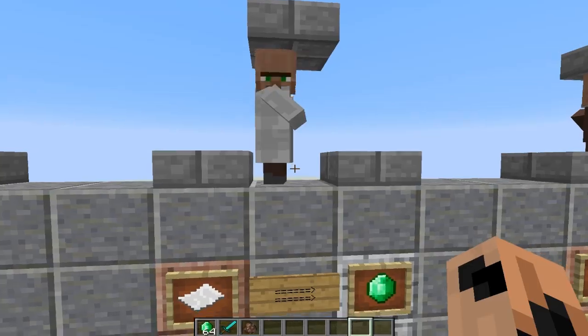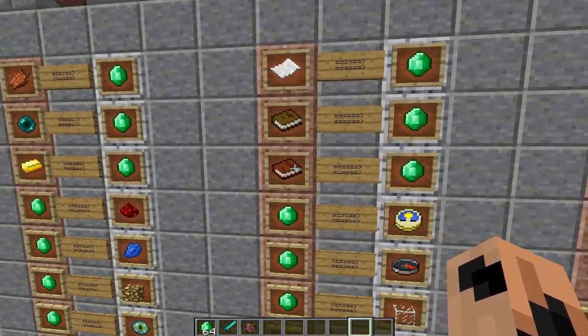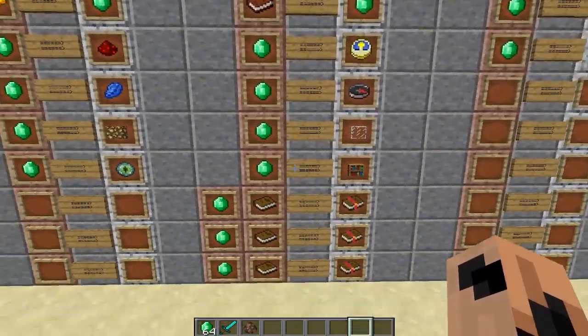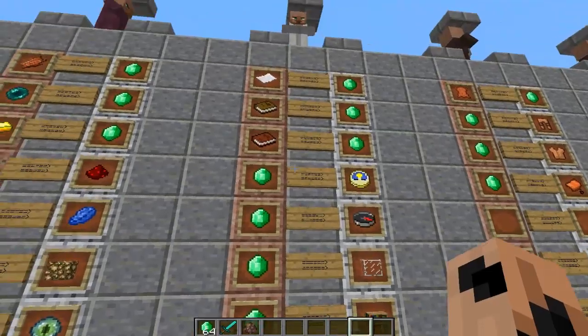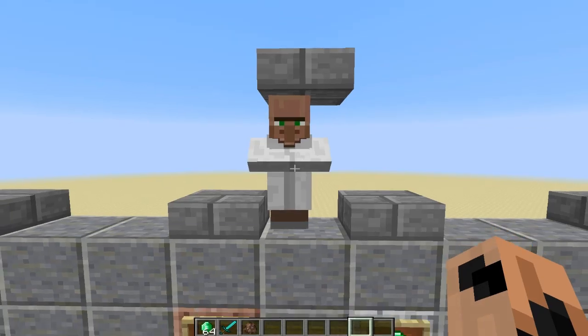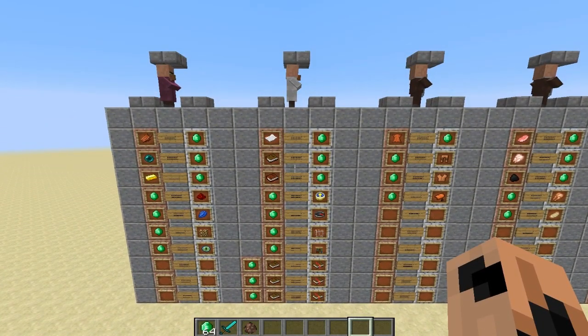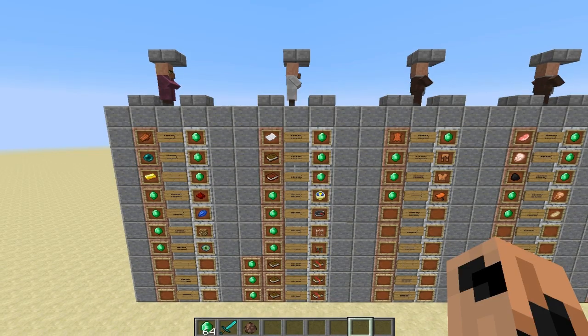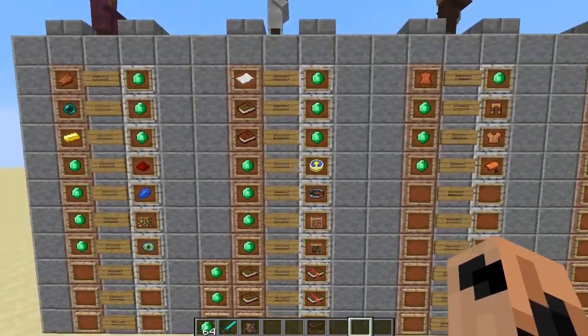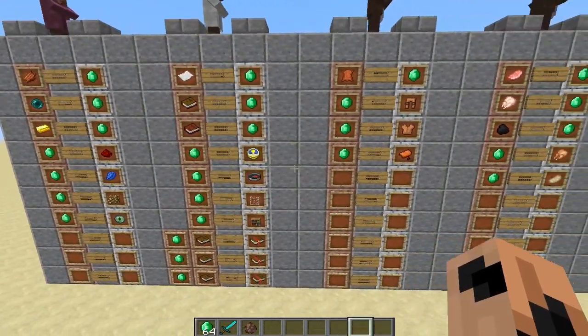The same with the librarian - sometimes the costs will be different for things, but these are what you'll be getting from it. There are three book trades you can get, which will have a random enchantment on them, and they'll be the second trade. The last two trades will also be book trades, and that seems to be consistent. I hope they will change that because there's no randomness to it - you will always get these trades.